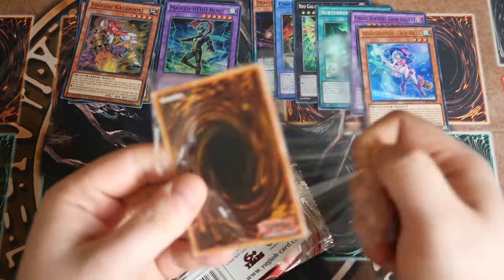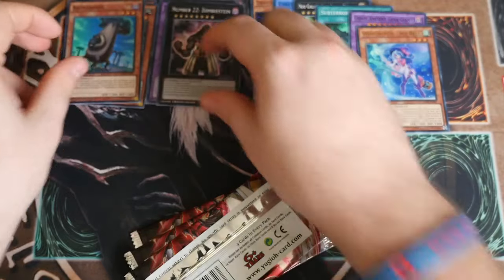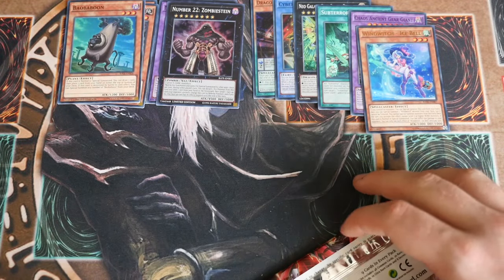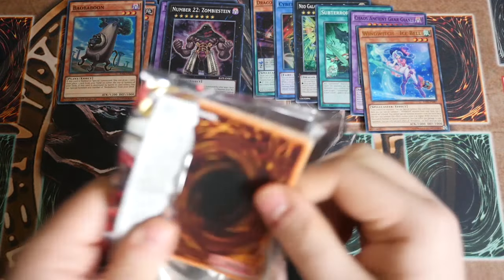Now on to our final box and we have Zombiestein. So Zombiestein comes with Bababoon. That's two out of three Bababoons and one out of three Cluckles with Elemental Heroes. Now let's crack straight into these packs.